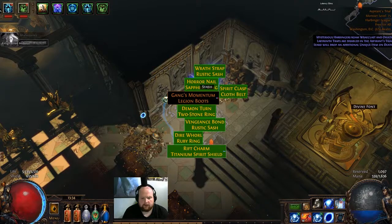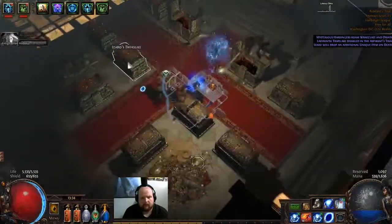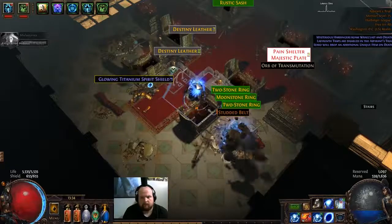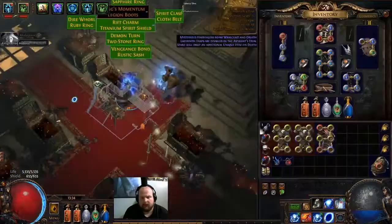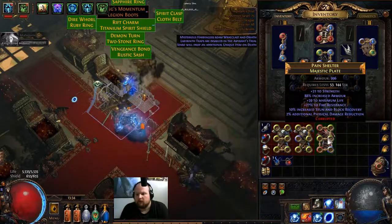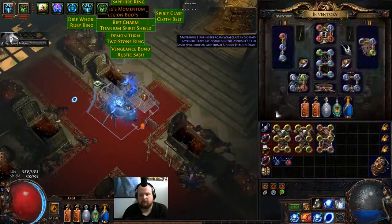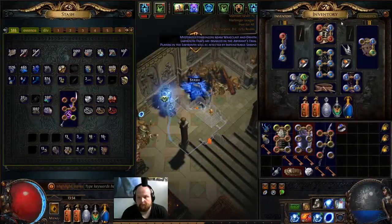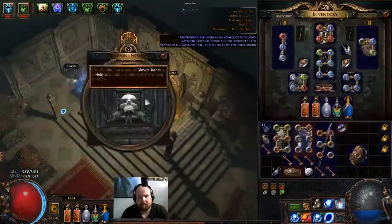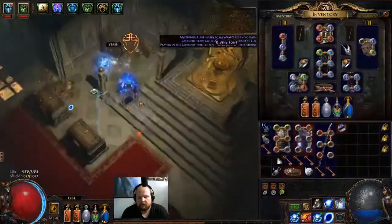Alrighty boys and girls, another lab run. My abyssus. Herald of Ash. Third. And then we got six keys. Shitty, but we did get a divine. Oh yeah, actually if the armor is any good, maybe sell that — I'll try to sell that for like 15c or something, see if someone will buy it. Lightning trap damage. Bone damage. We got three-six keys.